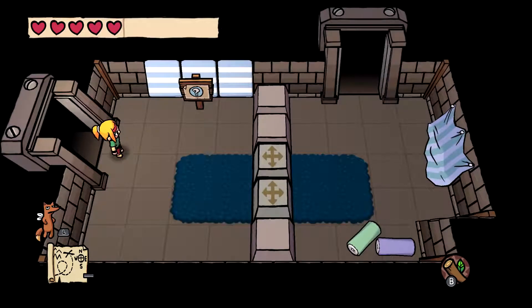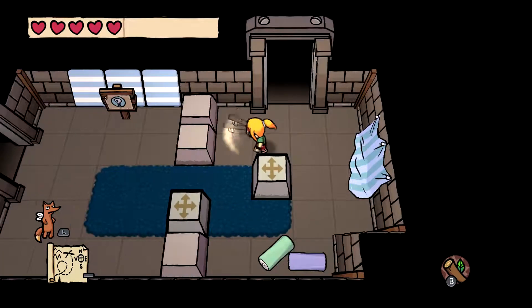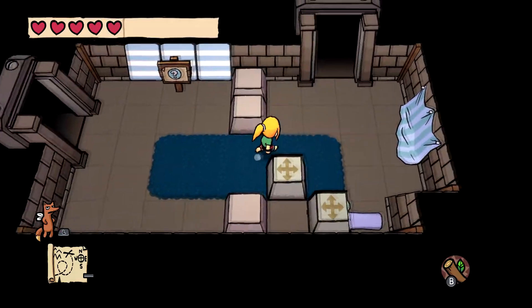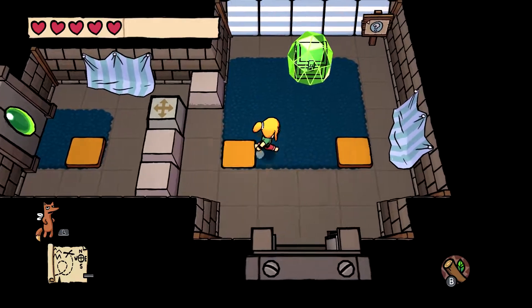Push against the door. Be assertive. So we've got our first puzzle — these movement blocks. It reminds me of the first game. Walk into the box and move them. Let's work our way around this dungeon.